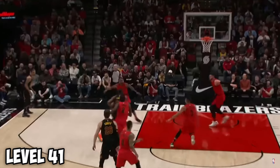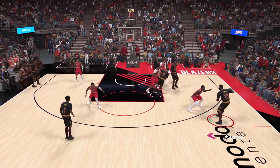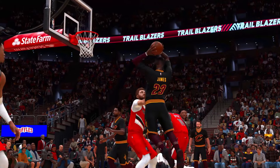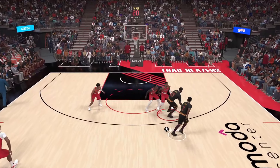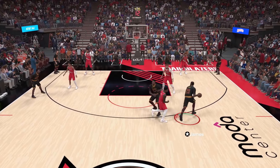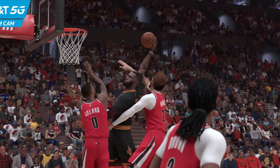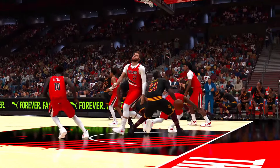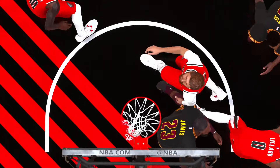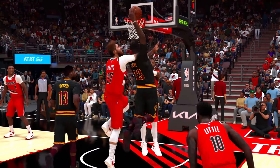The next one is the dunk LeBron had against the Portland Trail Blazers where he absolutely destroyed Nurkich. We're gonna try to dunk on him specifically. First attempt was a pretty nice dunk but he didn't take off from far enough — I want to take off from about one step inside the free throw line. After setting a screen and switching onto Nurkich — oh my goodness, he dunked on both Dame and Nurkich. I don't know if I should count this.